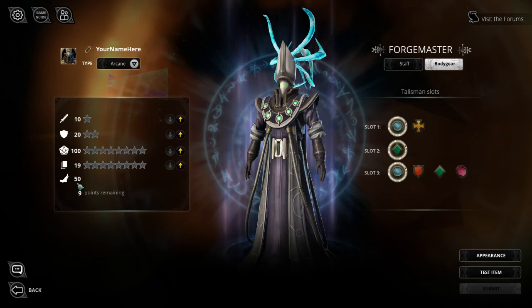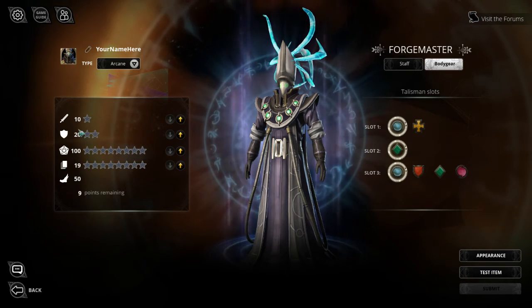You have nine points that can be spent on improving the gear's base stats. I'll make some Vigilant gear now.